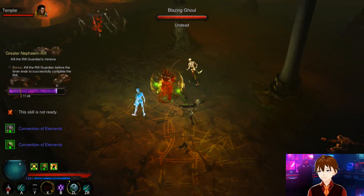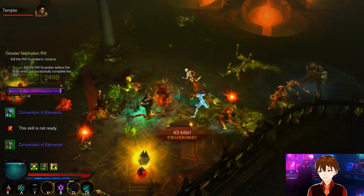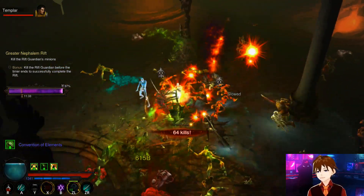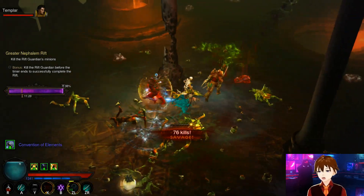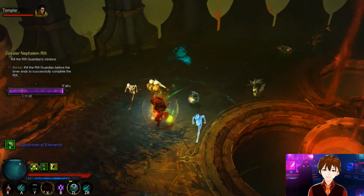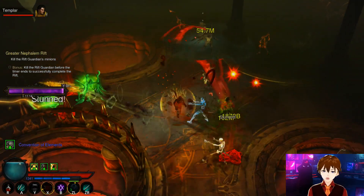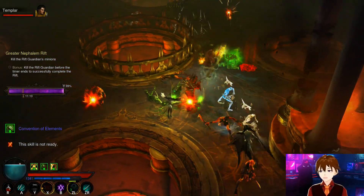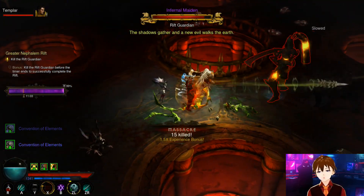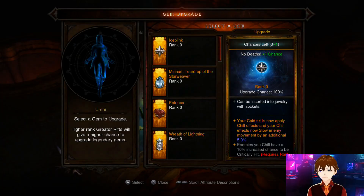For Season 24 Bone Spear Necromancer: if you're doing the seasonal journey you have perhaps one of the worst possible starts of any class this season because you have the Trag'Oul's Avatar set. I did a Trag'Oul's Avatar starter build guide in my playlist if you need an idea of how to make that armor semi-usable. But my recommendation is — the minute you see any pieces of Masquerade of the Burning Carnival drop, switch to this because this is the S-tier armor.